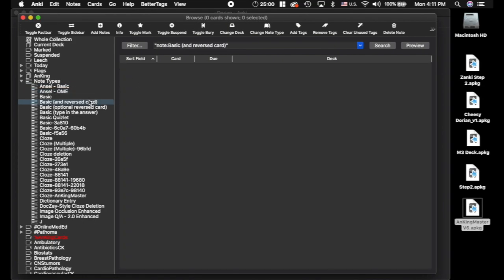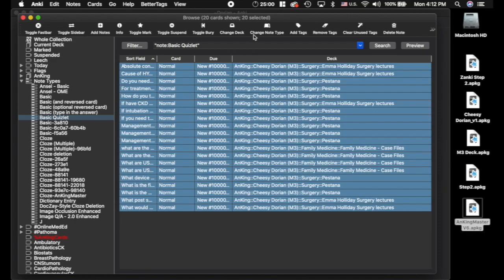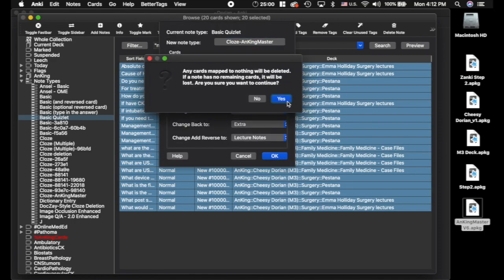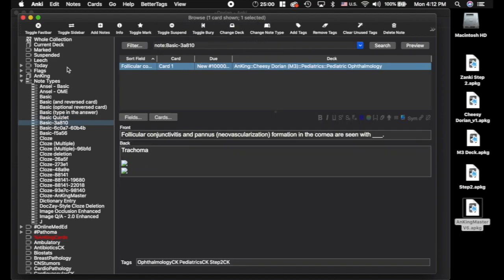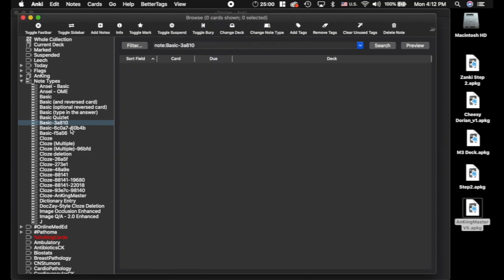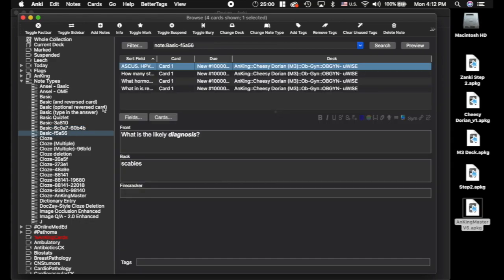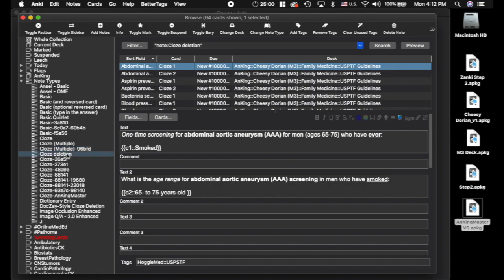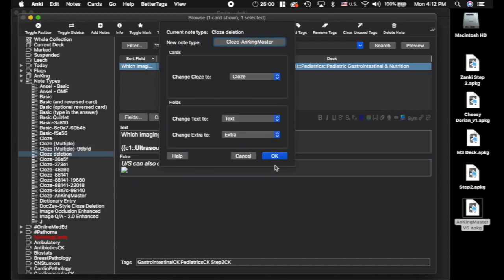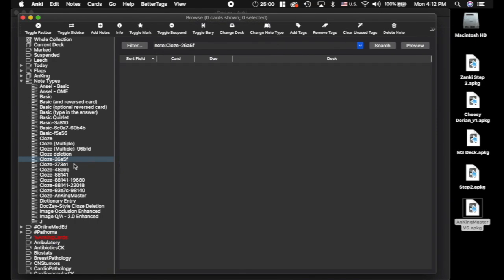Then Basic — just click through these. If you have multiple decks in your collection, you're going to want to make sure that they are in the Cheesy Dorian deck before you're changing the note type. It might be easier to export it to a separate profile and do it in a separate profile so that's the only deck in the profile. Then OK. Same thing here — just go down the list. Close Multiple does not need to be done.